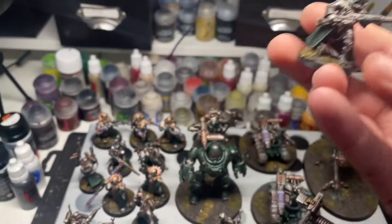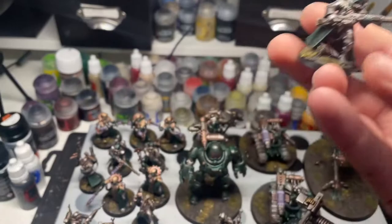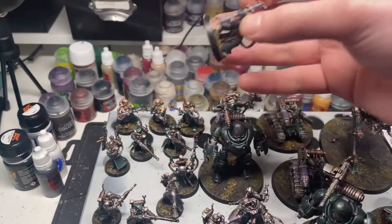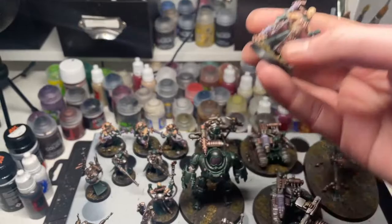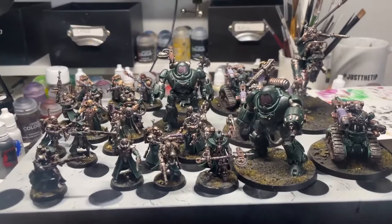And then we have Electro Priests. I got asked to give them like a normal skin tone — I prefer to give them like a pale skin tone. But yeah, they've got these cool lightning rod things, so that was fun to paint up. And yeah, that's all of them. So one more flick through so you can get an idea. Cool miniatures, they were fun.